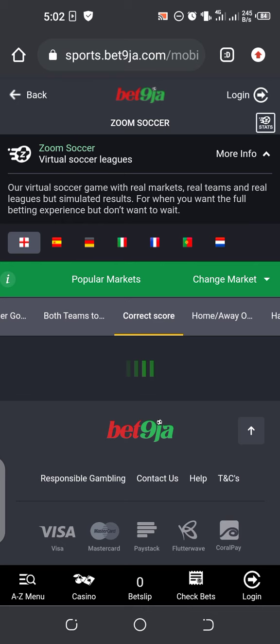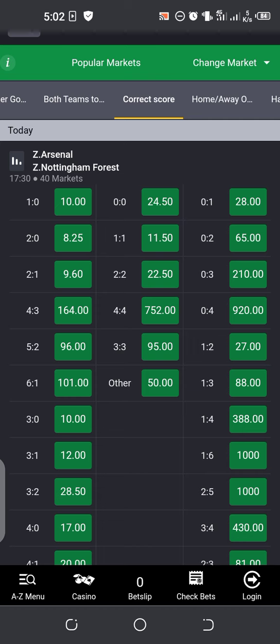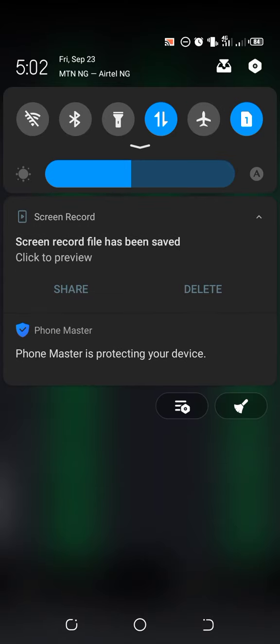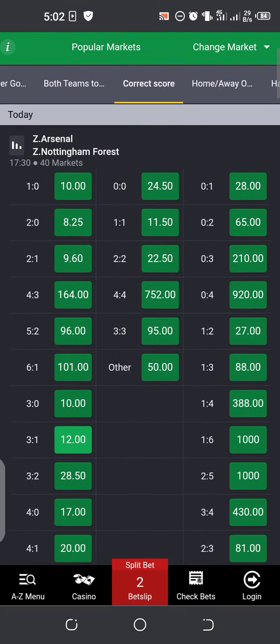You can still use the same tricks to get sure over 2.5. This trick is working perfectly, working very very well. So once you come to this correct score, what you do is open correct score. Once it's open like this, you check from here.